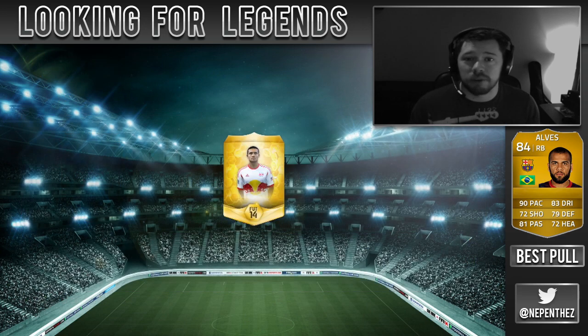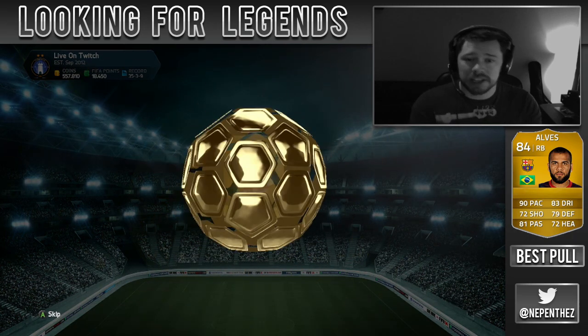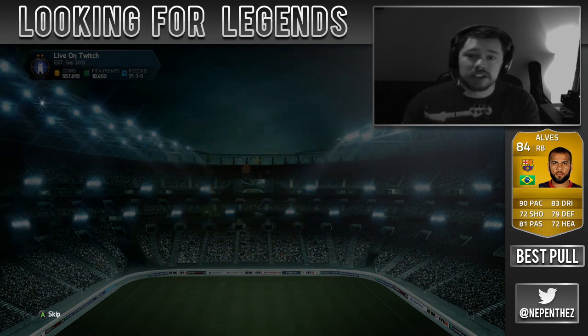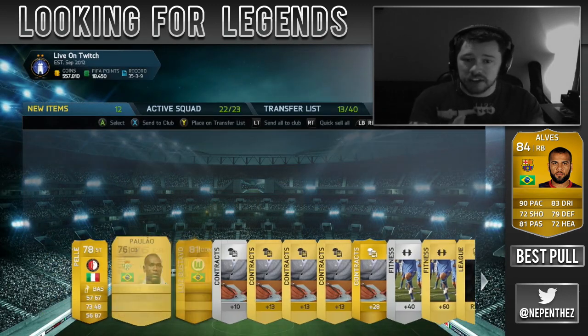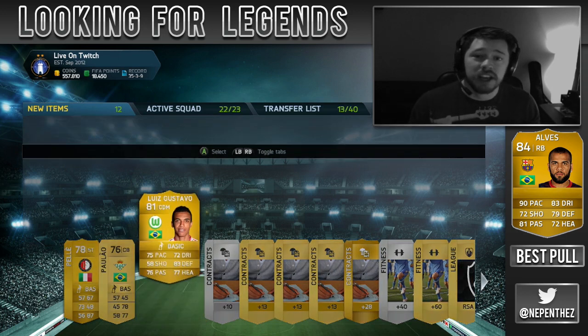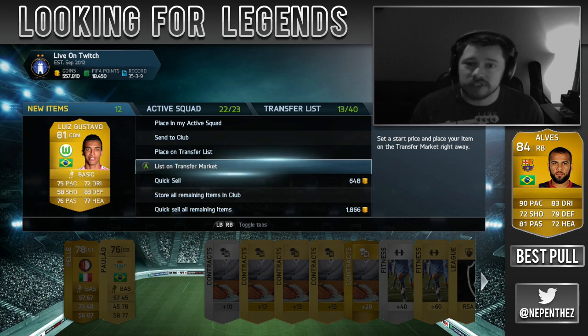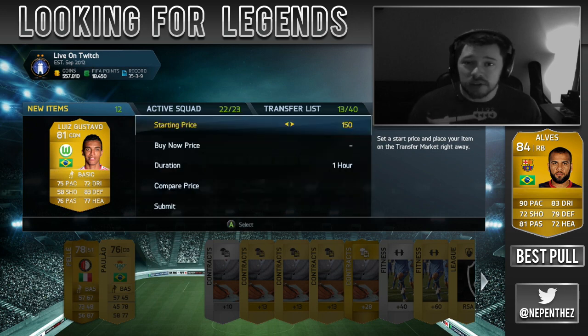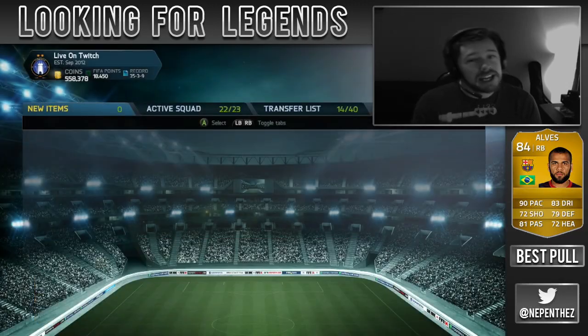So this week I actually got an inform. I spent 36,000 FIFA points just before making this video — I recorded the gameplay two days ago and I'm recording the face-cam today. On the very day the face-cam was recorded, I opened 36,000 FIFA points and got one inform worth 10,000 coins. 36,000 FIFA points. That is so many packs and to get just one inform is outrageous.